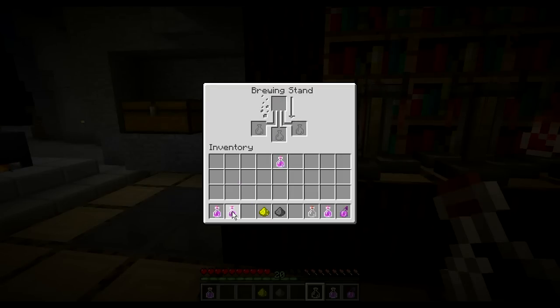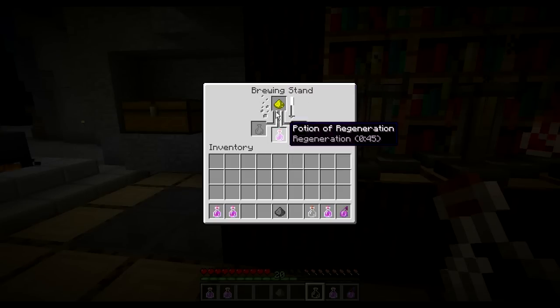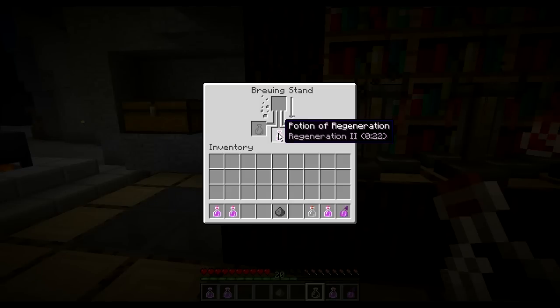There we go, there's a slightly longer one. And then last but not least, you can come along and upgrade a regeneration potion to a Class II potion. All you do is take a normal regeneration potion and add some glowstone, and that should make a Class II regeneration potion. And it does — regeneration Class II.